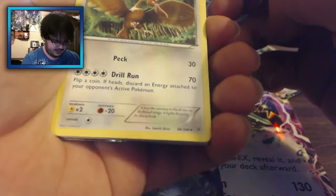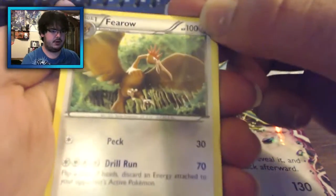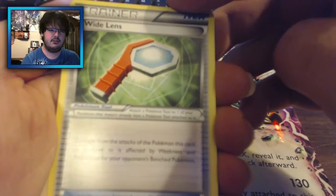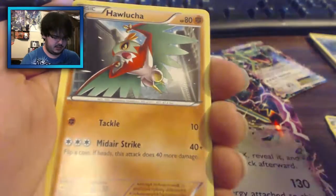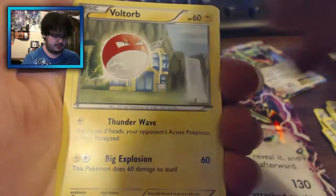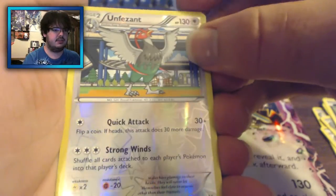Leading off here we have a Firo — I have a Firo already in this set. Togetic. Wide Lens — I think I need Wide Lens, I'll have to check the binder. Cascoon, Alucha, Binnacle. We lost the focus. Inke, Voltorb. Reverse holo is an Unfezant, which I believe is uncommon.